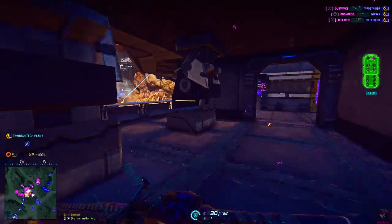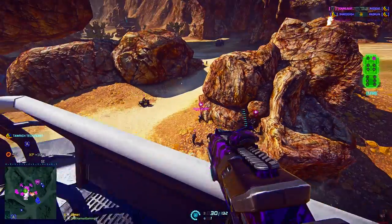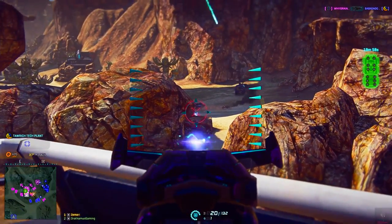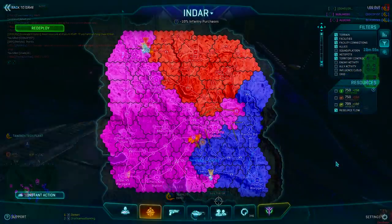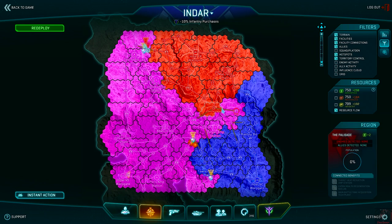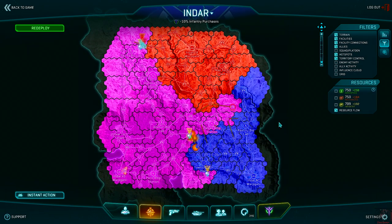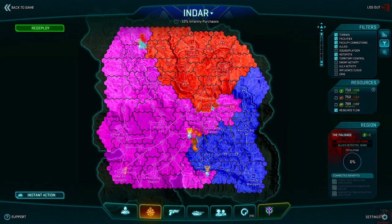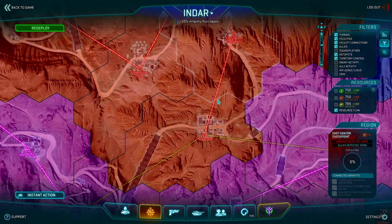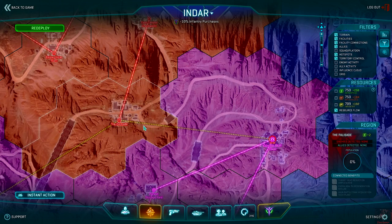First and foremost is the largest change: the Lattice Link map system for Esamir. This is a return to the Planetside 1 map layout to concentrate fighting across continents and create lanes of combat, as opposed to fights being spread out wherever they please. The previous adjacency influence will no longer be the main direction of facility captures. Each facility is connected by a link chaining to a few others, creating a flow of combat. Facilities that cannot be captured show a faction-colored link, while contestable facilities are connected through a yellow chain link.